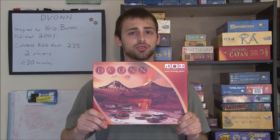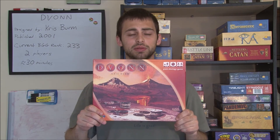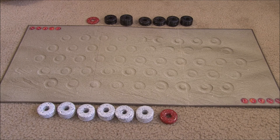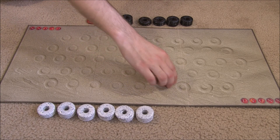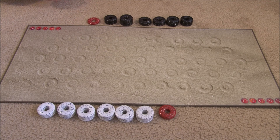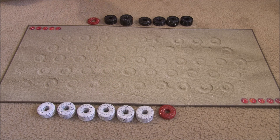It's a two-player abstract game designed by Chris Berm. We're going to jump right in with a brief description of the rules, see a few example turns and a final situation being played out, and finish with some closing remarks. This is the setup for a game of Vaan. Give one player all the white pieces and two of the red Devon pieces, and the other player takes all the black pieces and the third remaining Devon piece. The game is played in two phases: the placing phase, in which all pieces are placed on the board, and the stacking phase, in which tiles are moved around to conquer more space and territory.